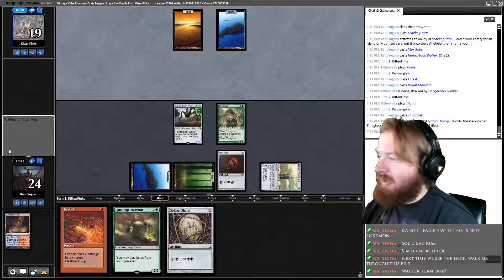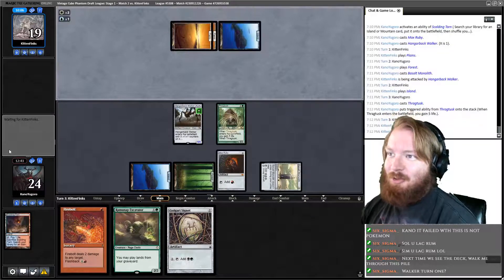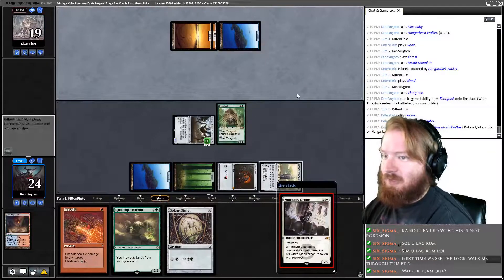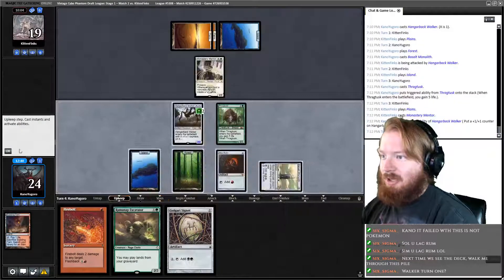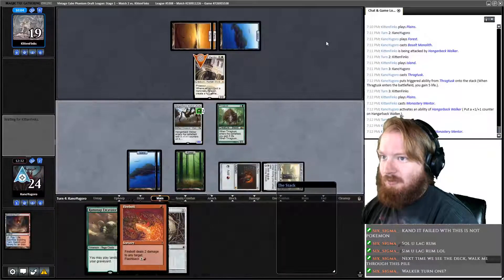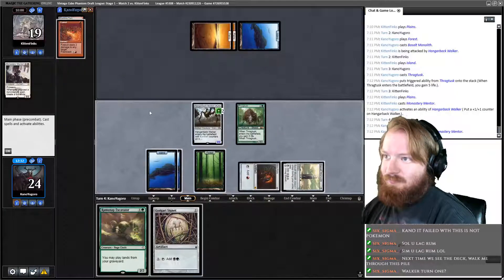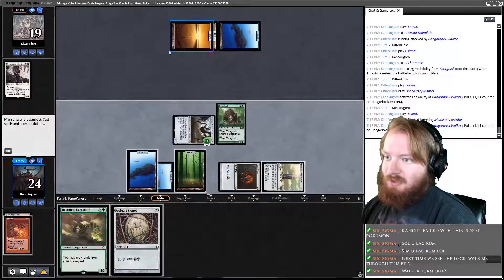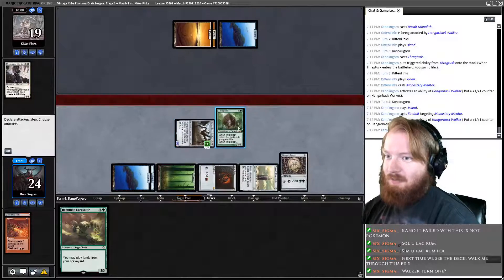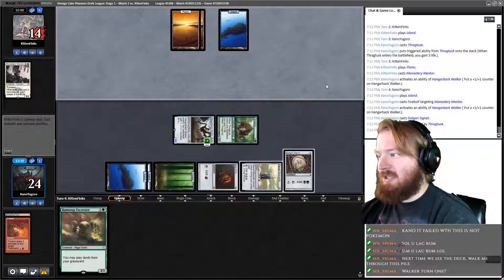We can start leveling up the Hangerback Walker — I don't know why I said Walking Ballista. They play Plains, plays Mentor. Level up Hangerback. We draw Island, play Island. Firebolt Mentor. Just level up Hangerback now, play Signet, and attack for five, take our opponent to 14. Pass the turn.